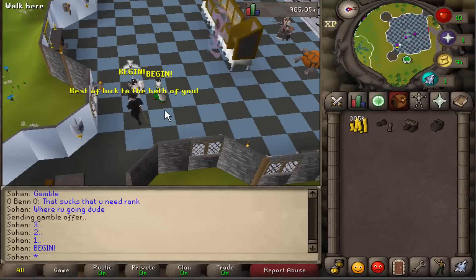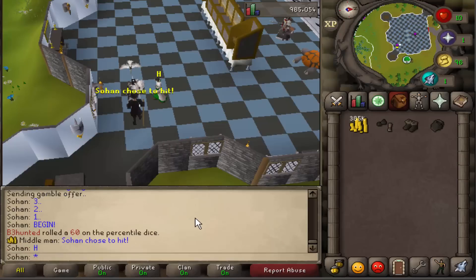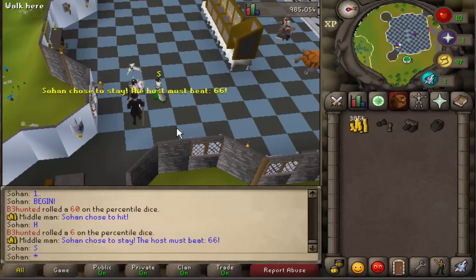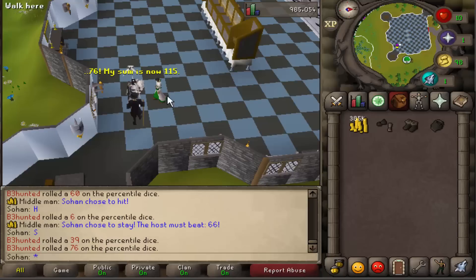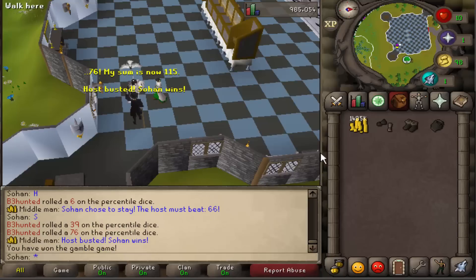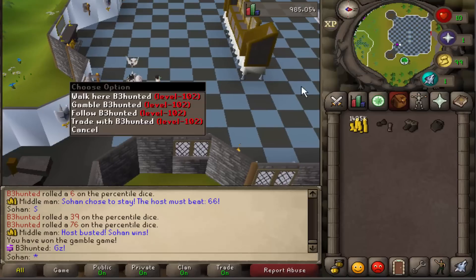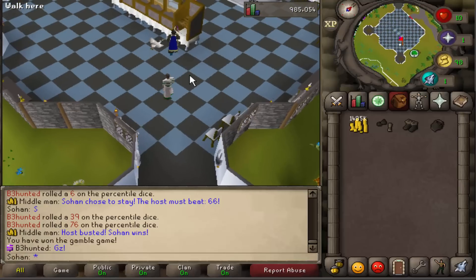If you right-click gamble on someone with the gamble rank, you can play blackjack - let's click accept. There's no risk of getting scammed on this server which is a really cool feature. We got 60 - I think we're going to hit on that. 66 - stay. I'll probably bust if I go higher than that. We beat him - we just won 1 mil! He did a 1 mil versus 100k - let's go!